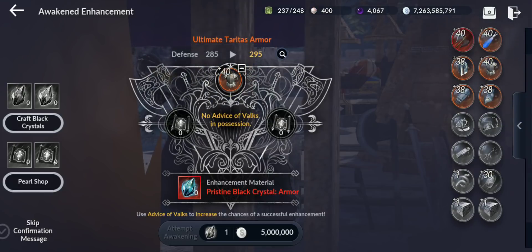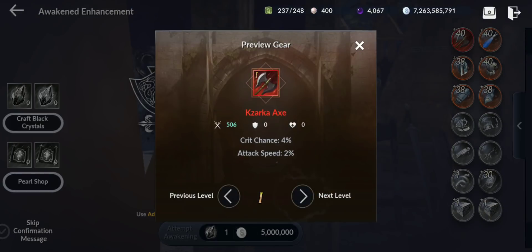But for this one it will work. You need a pristine black crystal — one for armor and one for weapon — and you also need to spend five million gold per attempt for a chance to increase the enhancement to the next level.